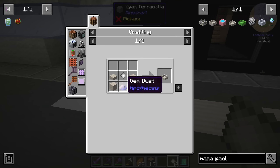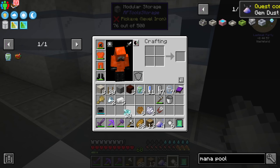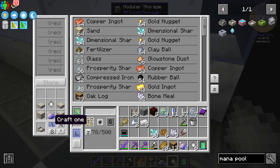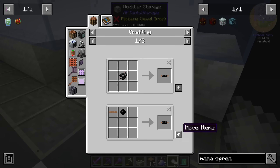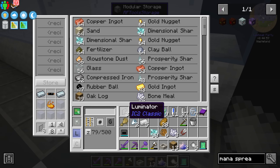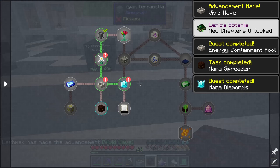The first thing we need to craft — oh, that was easy, super easy. The first thing we need is a diluted mana pool, then we're going to upgrade it into an actual mana pool. Obviously we're going to need a mana spreader — the recipe isn't horrible. There's the mana spreader. Now we need to generate mana, and apparently in this mod pack there's a cheaty way using an energizer.